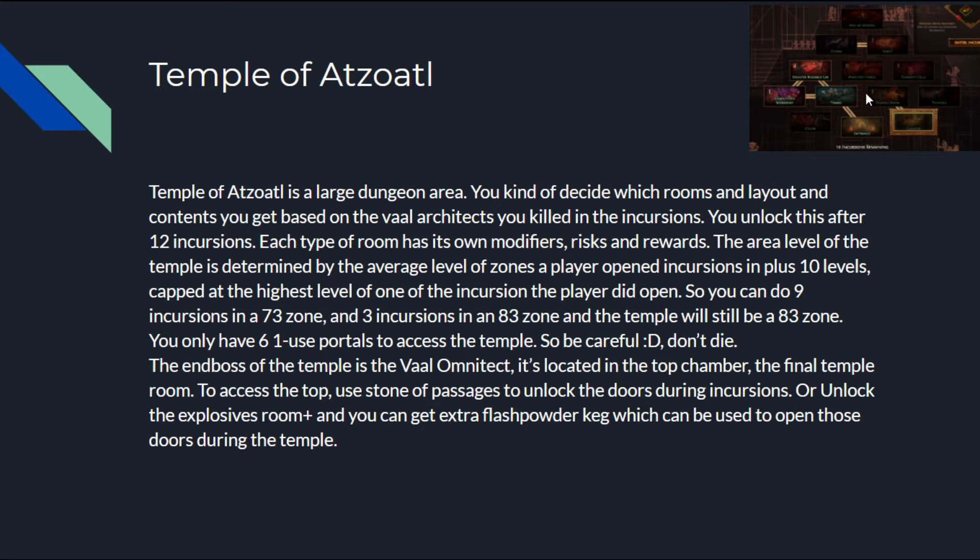The Temple of Atsoul is a large dungeon area. You decide which rooms, layout, and content you get based on the Val Architects you killed during incursions. You unlock it after 12 incursions. Each type of room has its own modifiers, risks, and rewards. The area level of the temple is determined by the average level of zones you opened incursions in, plus 10 levels, capped at the highest level of one of those incursions. So you could do 9 incursions in a level 73 zone and 3 in an 83 zone, and the temple will still be level 83.